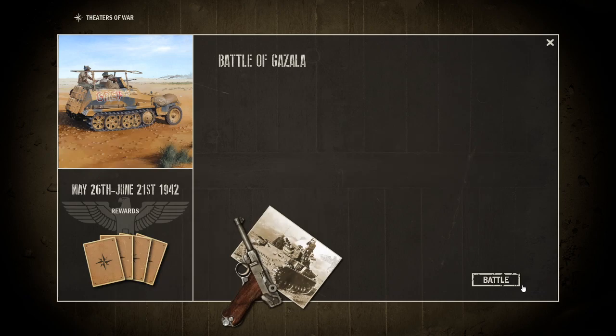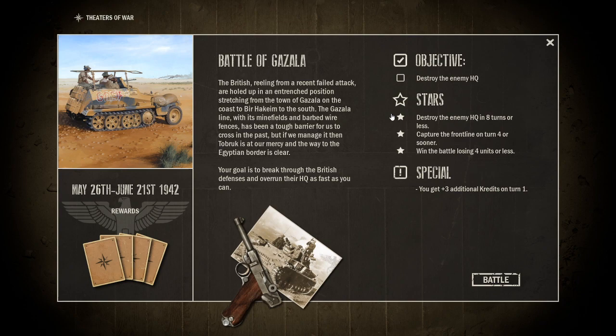Battle of Gazala. The British, reeling from a recent failed attack, are holed up in an entrenched position stretching from the town of Gazala on the coast to Bir Hakeim in the south. The Gazala line with its minefields and barbed wire has been a tough barrier, but if we manage it, Tobruk is at our mercy. This was one of Rommel's personal armored cars — it says 'Greif,' which means griffin. There are actual pictures I've used for thumbnails of my videos with this armored car.